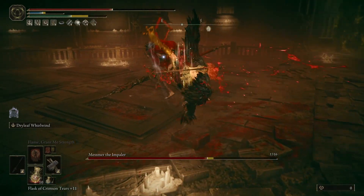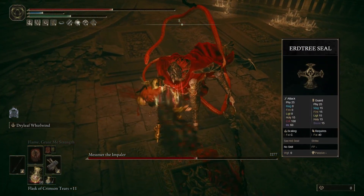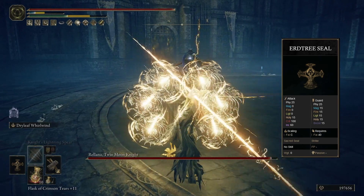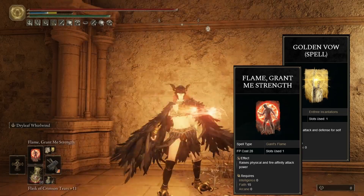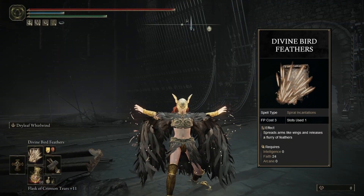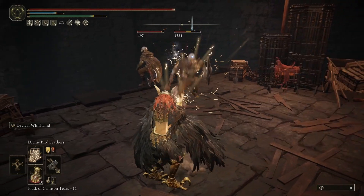The best seal to use for this build is the Erdtree Seal, since we do have 70 Faith. For spells, you can really use just whatever you want. I recommend using Golden Vow and Flame Grant Me Strength for more damage and defense. For offensive spells, Divine Bird Feathers come to mind as something that would complement the look of this build, but sadly it sucks, so don't touch it.